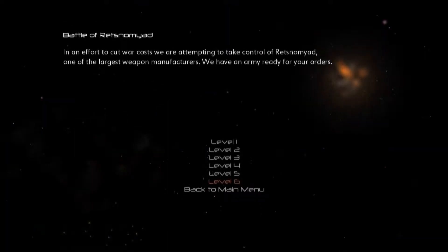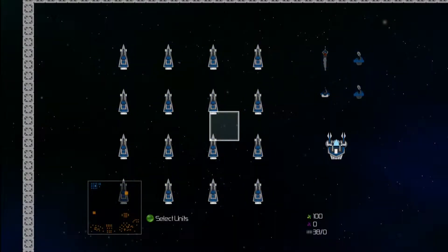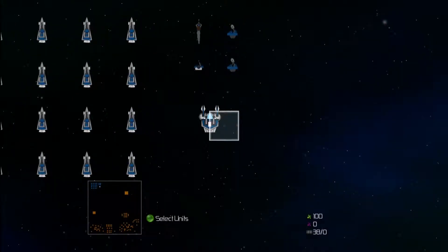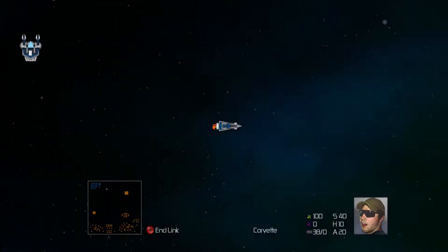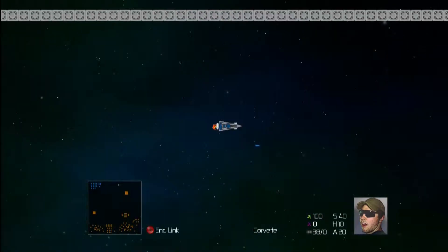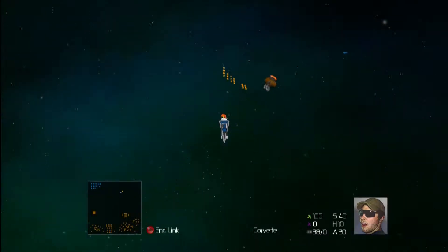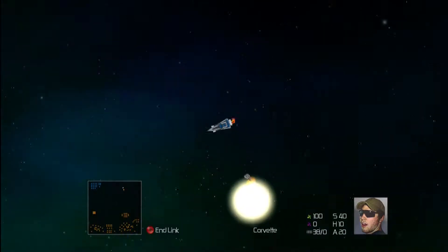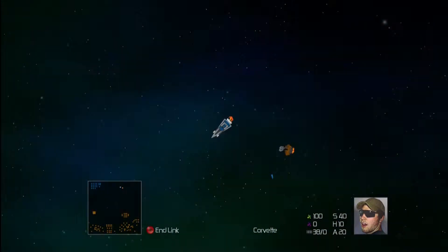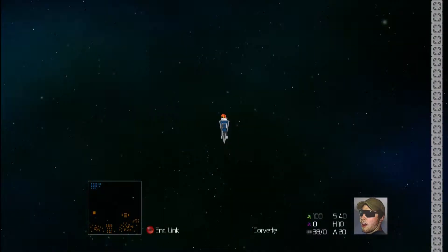They did eventually chip me away to nothing. So at least now I have some idea of how to proceed. I think the best bet is to take direct control of one ship at a time, and then each time one gets destroyed, take direct control of another ship. God! Wow, that was cool. Because they're all bunched together — that was quite surreal.